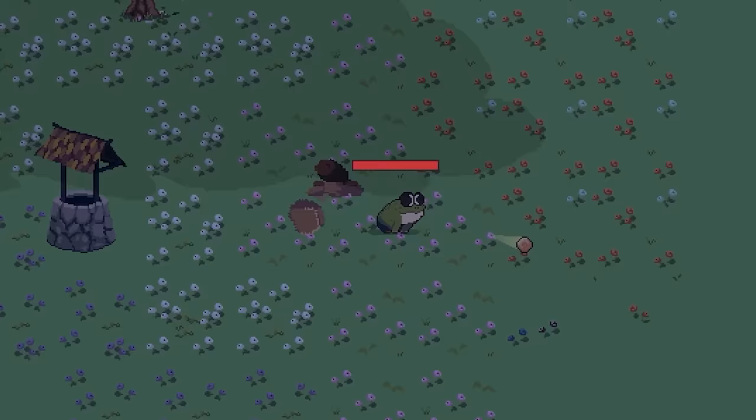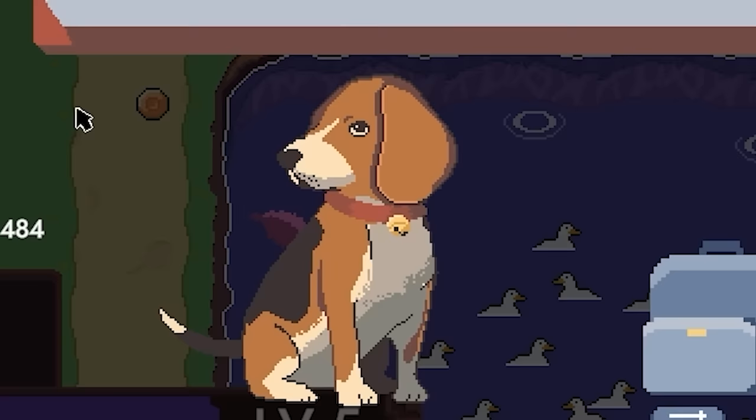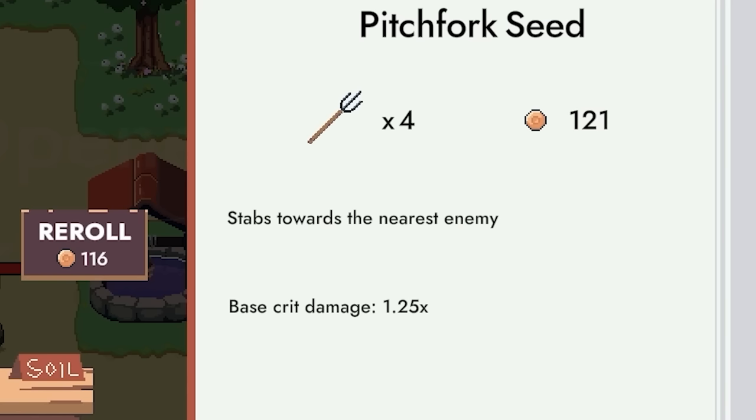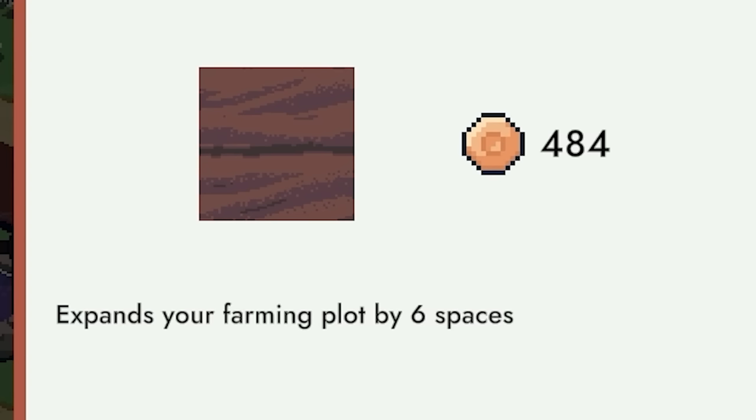I just really wanted to play a game where I could put my tongue on the entire world. Another night complete and we can touch the dog. I'm gonna buy some pitchfork seeds — stab towards the nearest enemy. Once those grow up, we'll have another weapon on our hands. I'm also gonna increase the size of our farming plots by six.